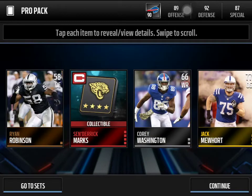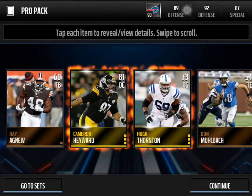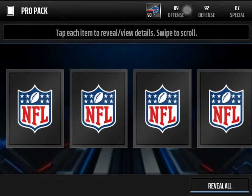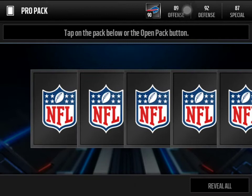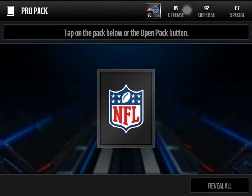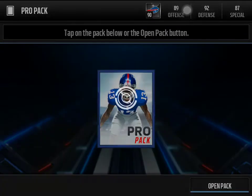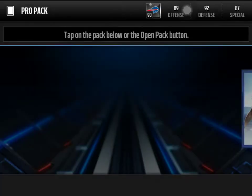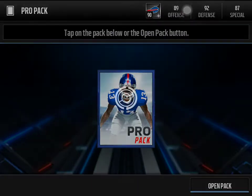We get Derrick Marks — he goes for about 20k probably. Captain's collectibles set already completed so no use for that. We get a double gold — two pretty good back-to-back pro packs. We get a Zack Stacy halfback and a tight end. If we banged out a legend that'd be so cool — especially one of the new ones like Charles Woodson. We get a Tyron Mathieu. We get a touchdown celebration so I can add that to the set, and then a Sammy Watkins.